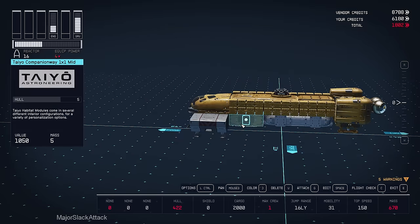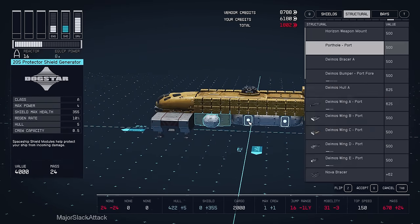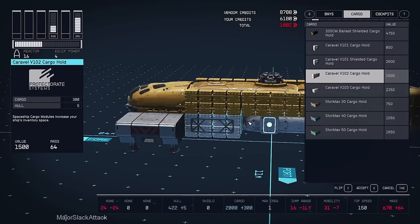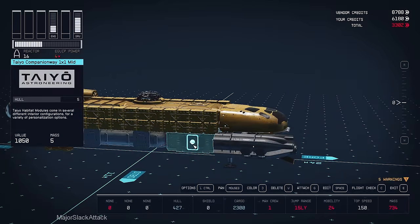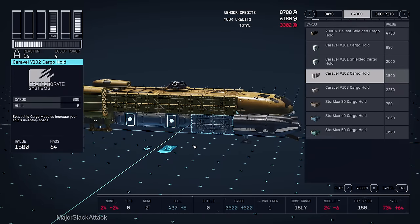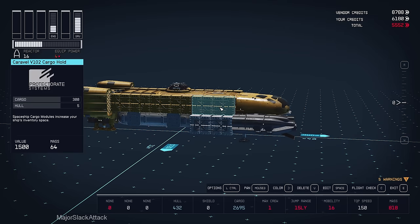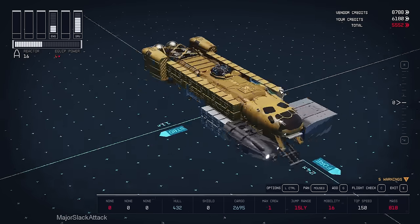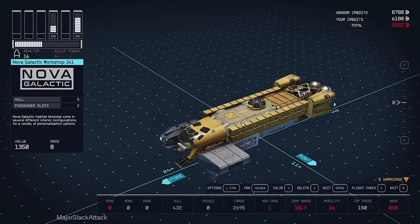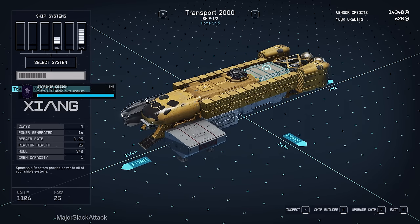For cargo, we're adding the Caravel V102 cargo on one side. We don't want to add the same cargo on the other side because we're trying to add as many unique parts as possible, so let's add the V103 cargo on the other side. That's just short of our available credits. That should be five unique parts — let's exit. There we go — Starship Design rank 1 challenge completed.